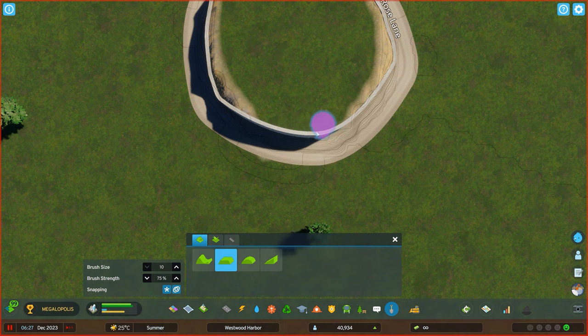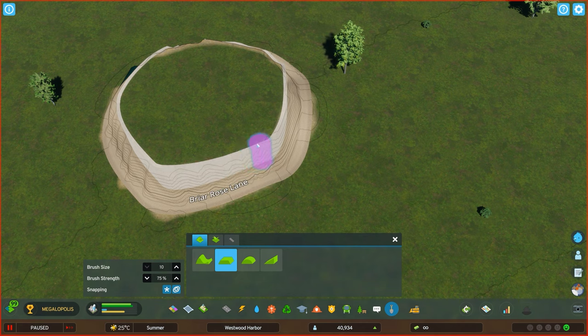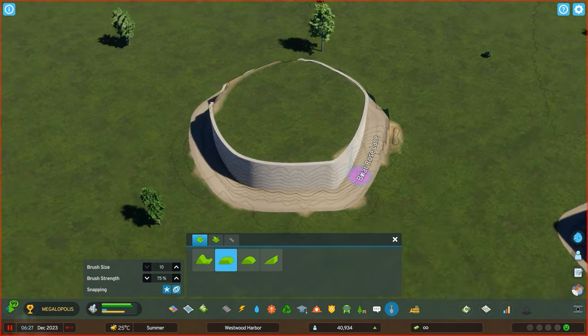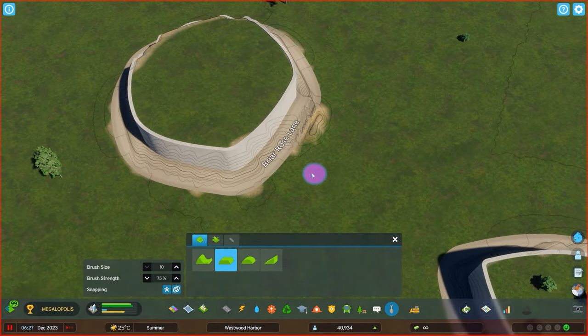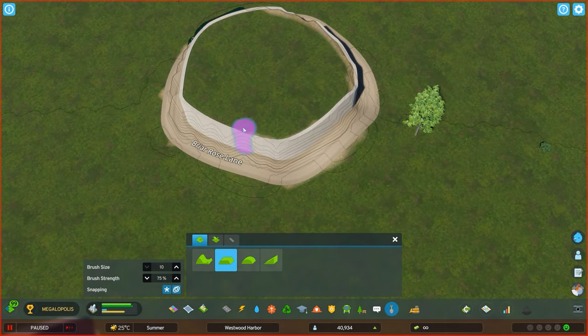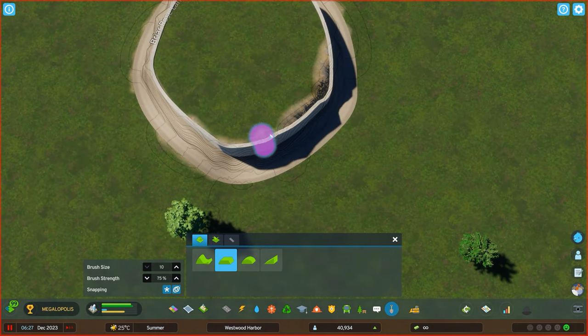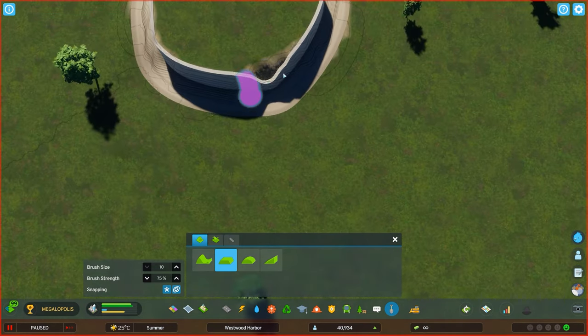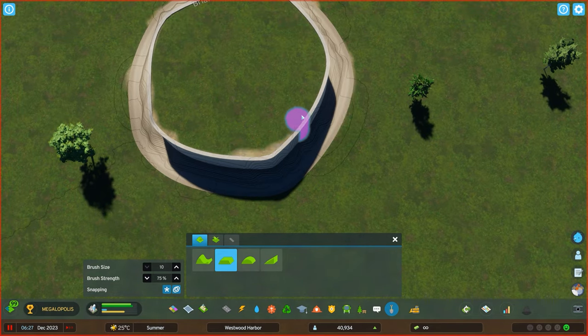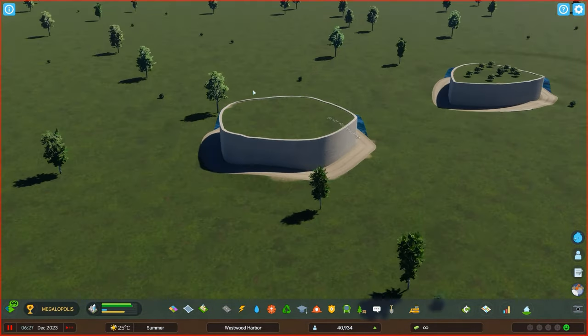First, just get the height necessary and you will see as you paint over, you will align these upper areas. But you have to be careful because the further you go out, you can destroy the lower area too. If that happens, you can always push it back and fix it. Don't do too much because then you destroy the upper area. The wider the road you use as a guidance road around, the easier it is to align the terrain. But once that is done, it's all set and you can put whatever on top.